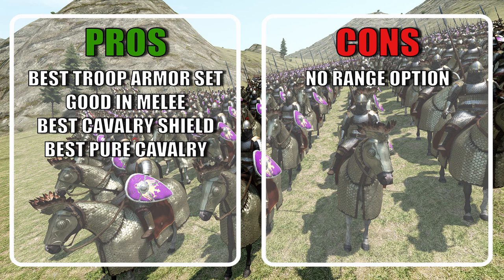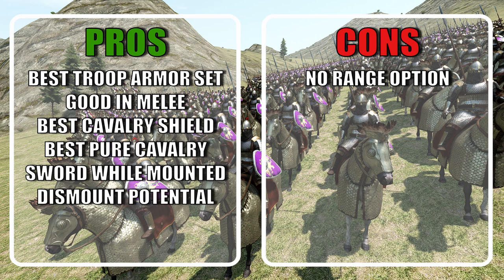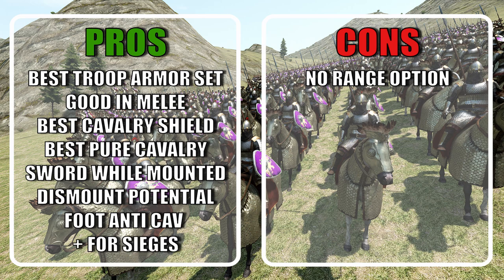Their sidearm, although not great on foot, works very well while mounted. This unit's dismount potential is very high, but against low level armies, keeping them mounted will be your best option. When dismounted, this unit can act as a very decent anti-cavalry option, and they are good for sieges as well. As far as the troop line is concerned, outside of the infantrymen at tier 2 and the light cavalry at tier 3, the rest of the line is very solid tier by tier, making for a smooth and reliable transition to tier 6.